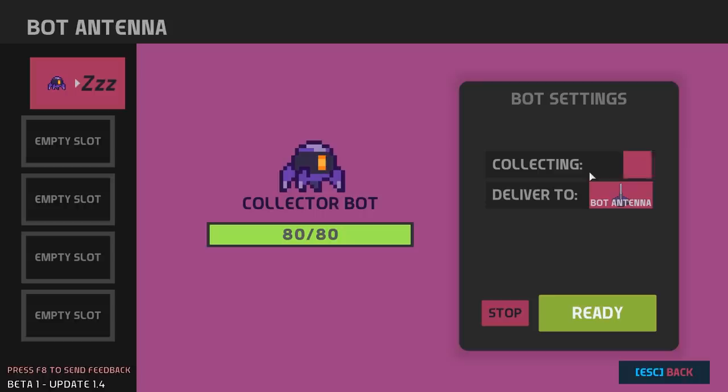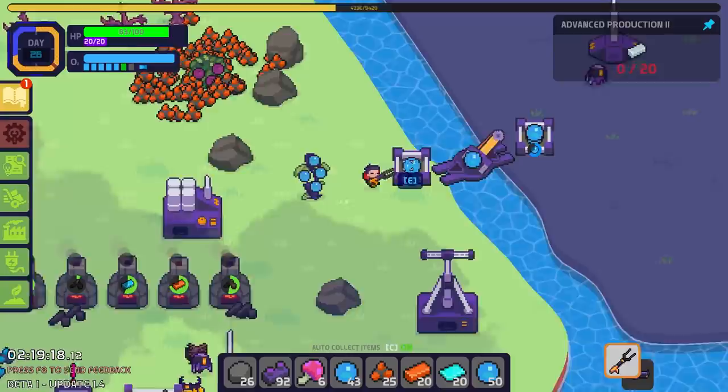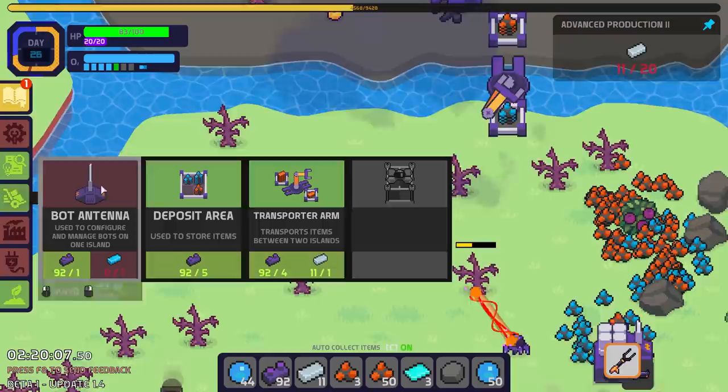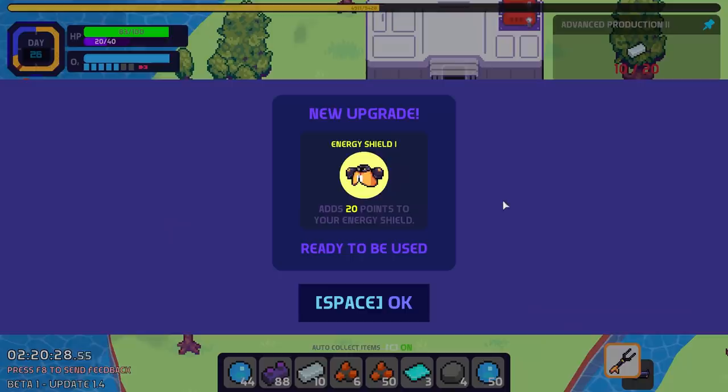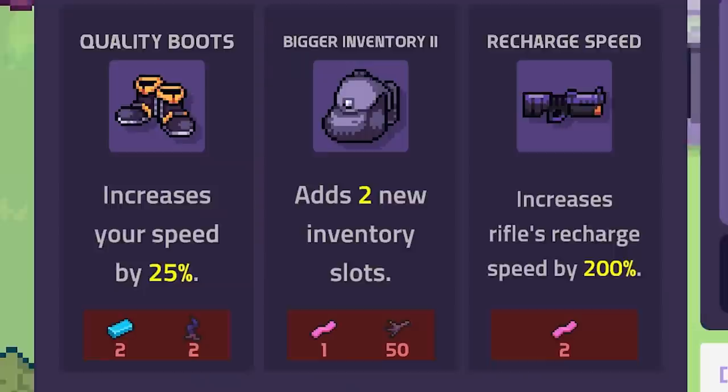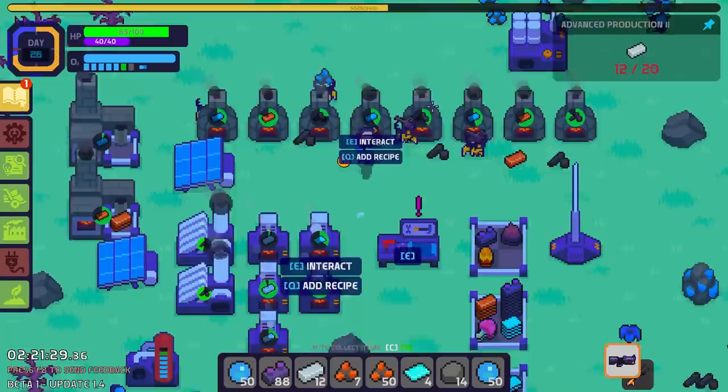We just need a simple collector bot here — he's going to collect oxygen and bring it over so we can leave the oxygen on our own island alone and the collector bot can worry about other things. While I'm at it, I'm going to make another transporter arm here just so that this bot can hopefully stop being stupid and start filling out this one as well. One way or another, we'll get everything over here. I know I have a better energy shield — I still haven't really been damaged by anything, but that's good to have.